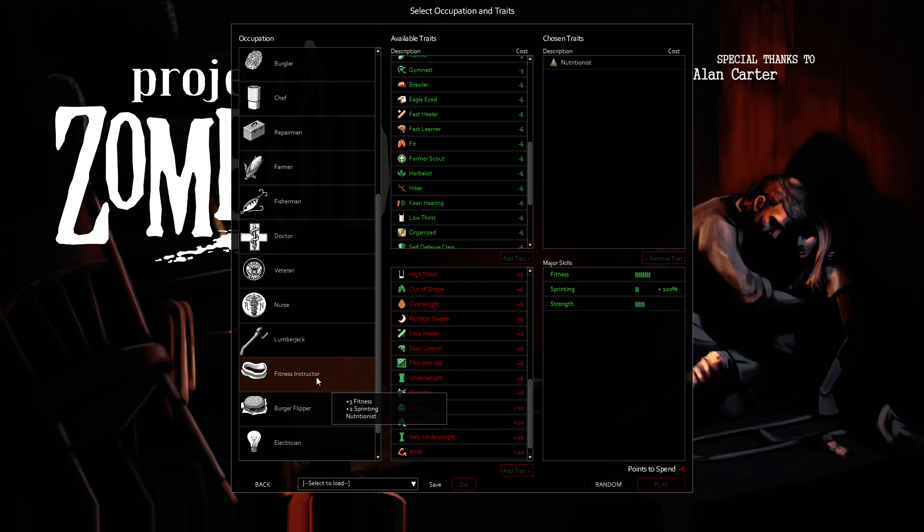The Fitness Instructor looked pretty interesting — high fitness, good sprinting. Picking a Fitness Instructor along with some sneaking skills would be an interesting mix for a single player game. I'm starting to appreciate the sneaking aspect of the game in my Let's Play, where I basically started off with zero strength and can't kill anything. This would be an interesting occupation to pick, especially if you pick the nutrition system. Nutritionist is four points, so you're really only spending ten points total. It's pretty high — right there next to Veteran, just two away. So 14 points total.